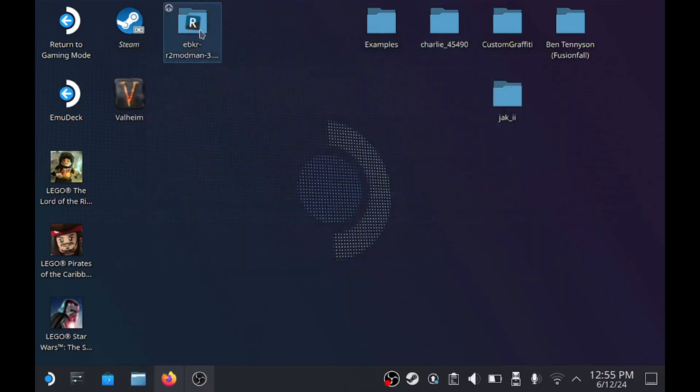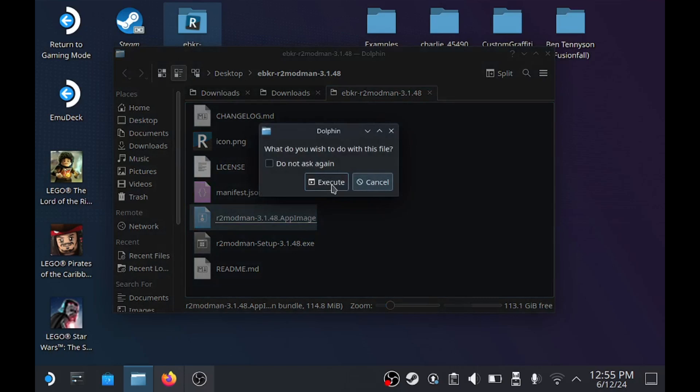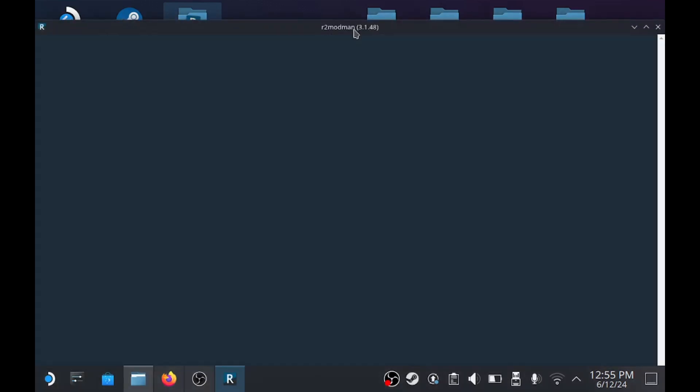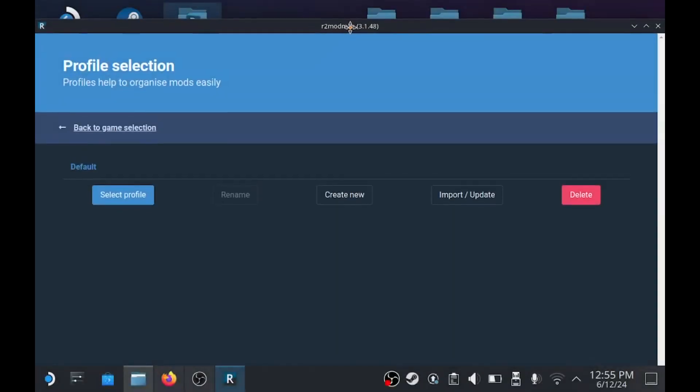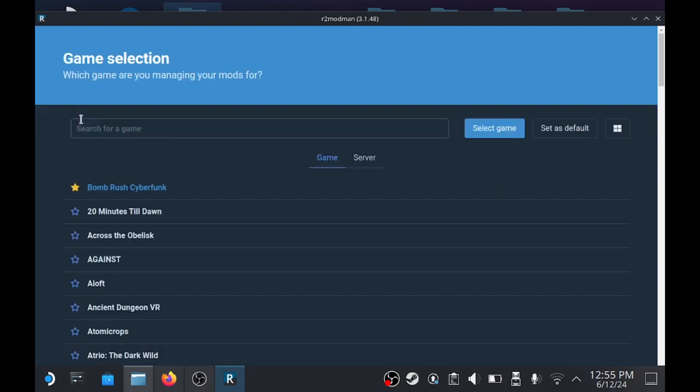I already have it extracted. Once it is extracted, you're going to get all this stuff. The app image is the important one — this is what you're going to execute to run the application. So just do this. All right, so we're inside of it.